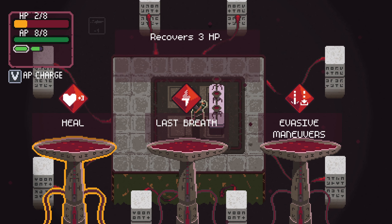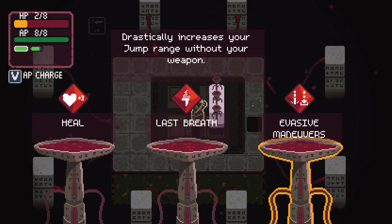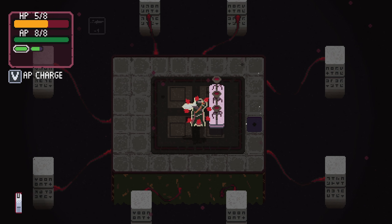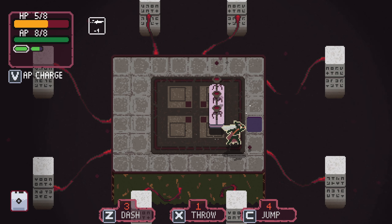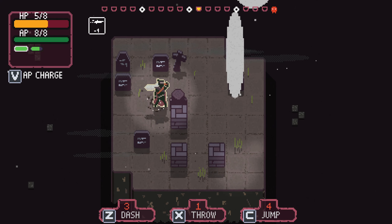What have you got for me? Heal plus three, last breath, or evasive maneuvers - drastically increase your jump range without your weapon. Give me the heal, I kind of need it. Then what do we have going on different here?